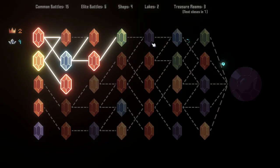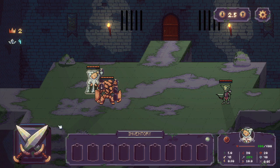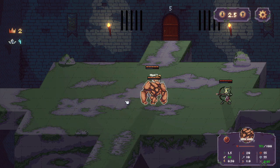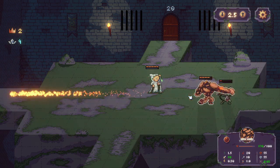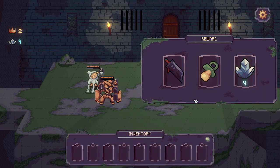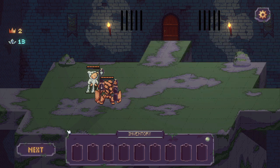This is the treasure room. So let's take as many common fights as we can and get as much money as we can. They'll just stay in their lane. A buster sword — we do have a level one buster sword there, but I'm going to take the money. I'm going to try and get to a shop here soon.